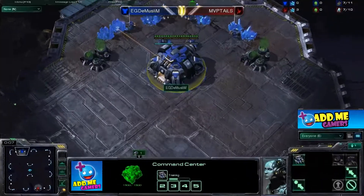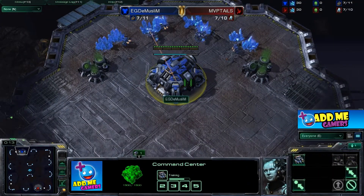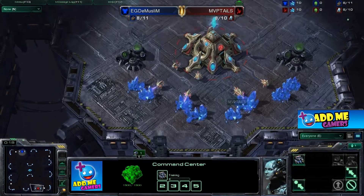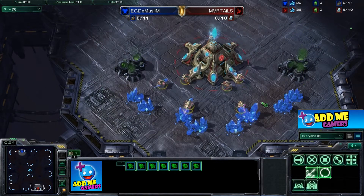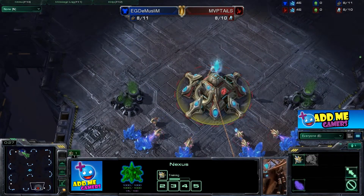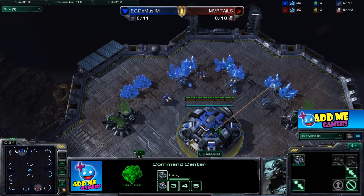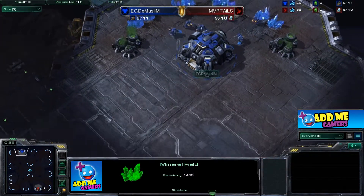Hey everyone, this is Dan. Today I'm doing another commentary. On the top left side we have the Muslim as the blue Terran player, and on the bottom right we have MVP Tails as the red Protoss player. As you all know, the openings always start with everyone droning up their SCVs and probes to get those life-saving crystals.